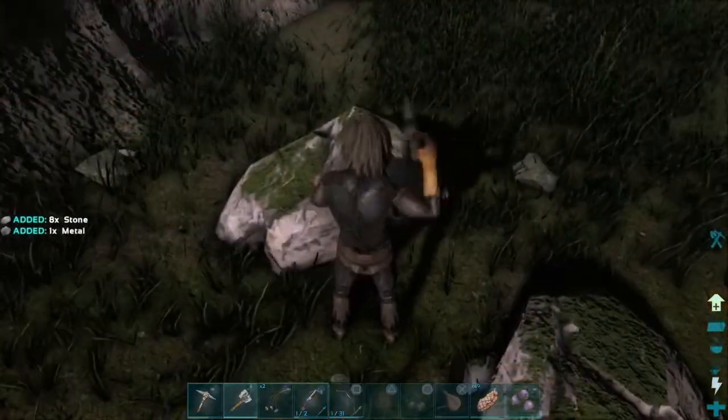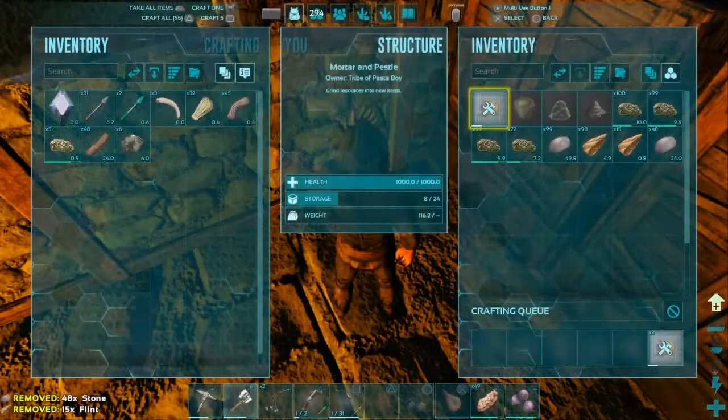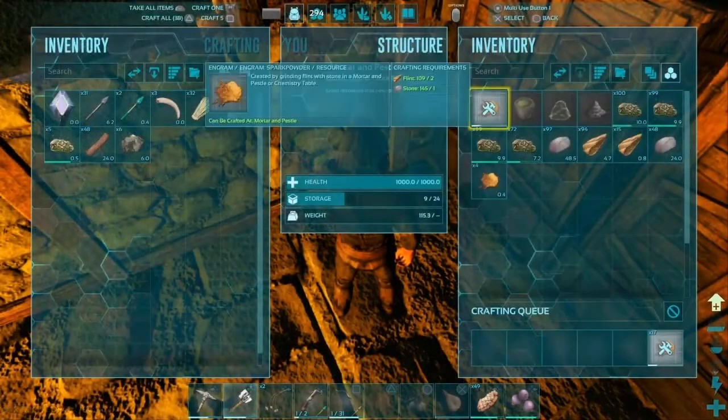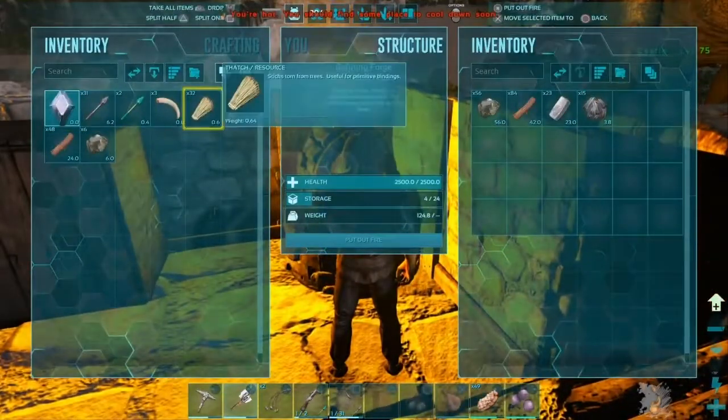I am kicking the rock's bottom. I have to make spark powder in order to run my meat cabinet. I got some metal too, now I can make hella necklaces.